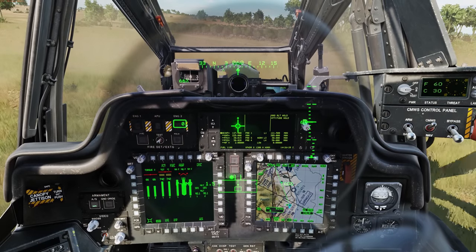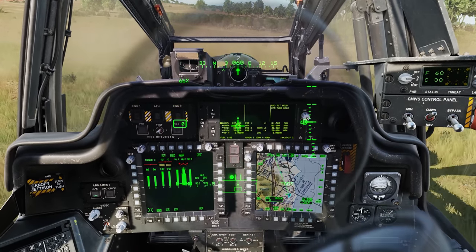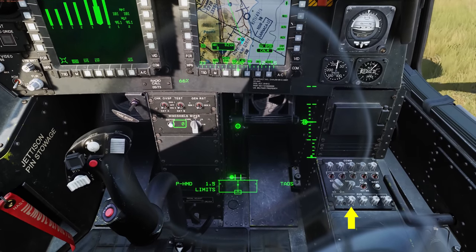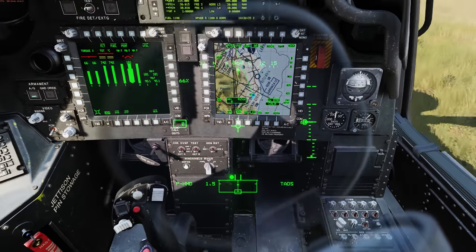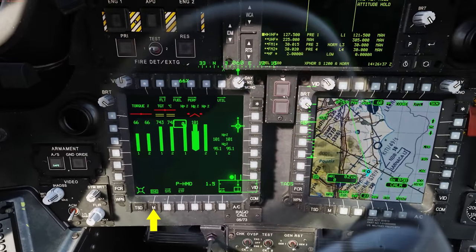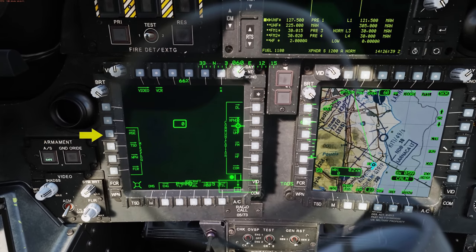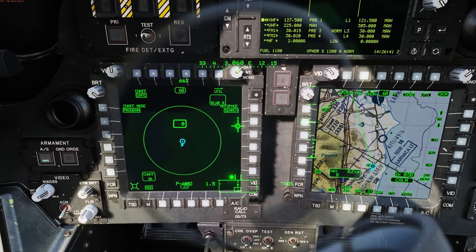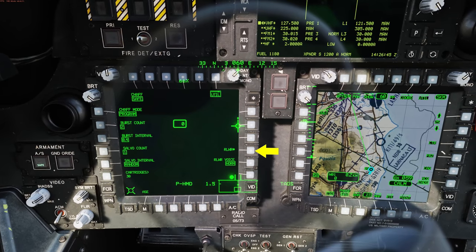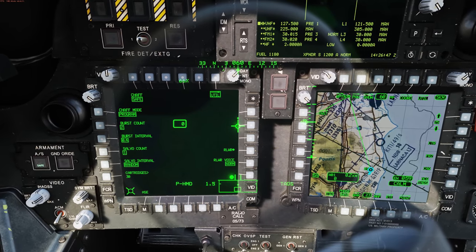Now that we're in the cockpit, let's set a couple of things up first. Coming down to the radio panel, let's make sure that the RLWR knob is all the way up. Next, let's bring up the ACE page on the MPD. Now we're going to go to utility and make sure that the RLWR is enabled.